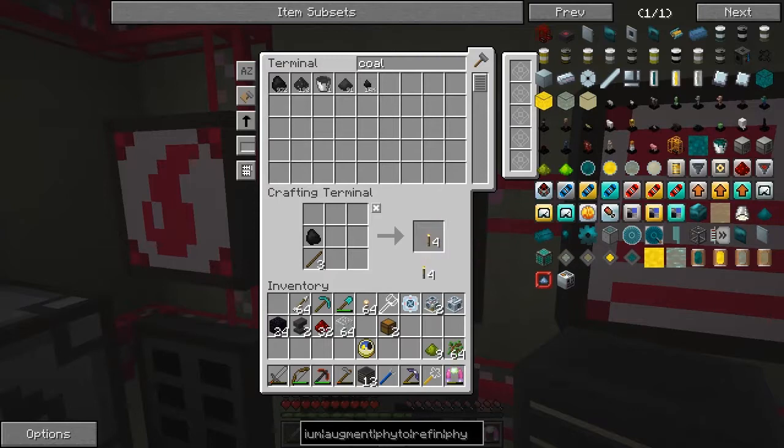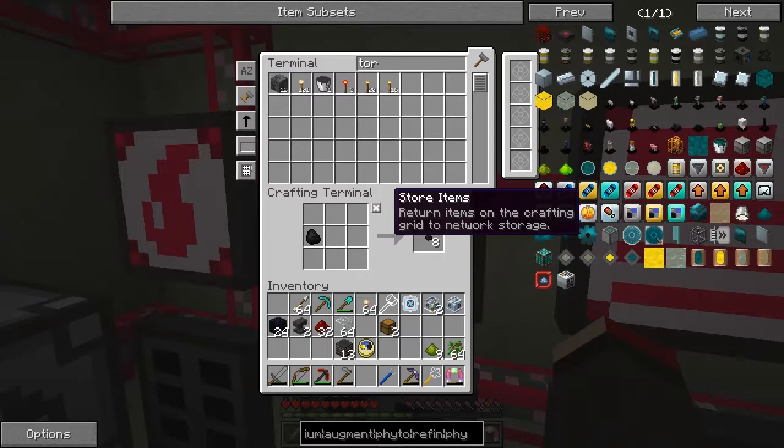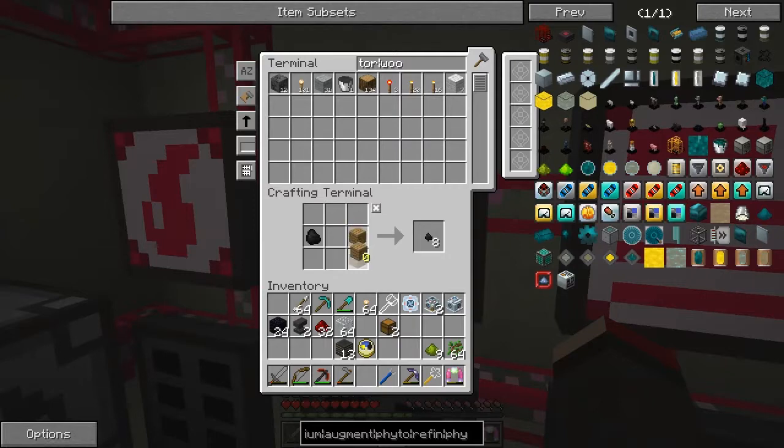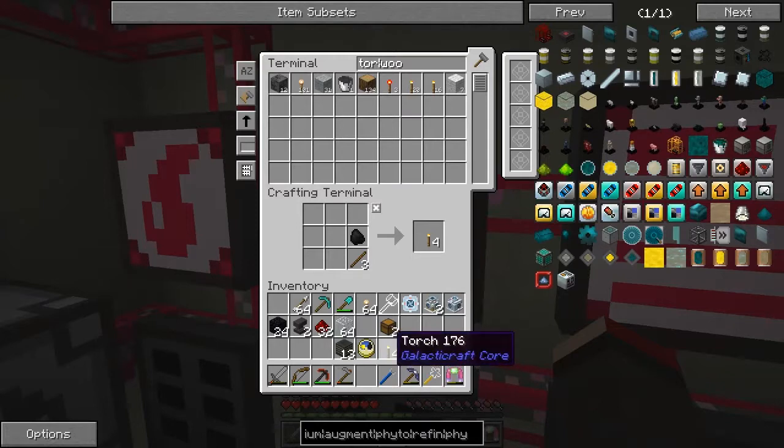When I take that into my inventory like this - is that a Minecraft torch still? Oh that's very interesting, it shouldn't be. Let's put that up there and type in torch. I've got 16 Galacticraft torch and 12 Minecraft. If I put another one of these in here, that goes into the Minecraft torch - it's not the Galacticraft torch. So I put this down to my hotbar and it becomes a Galacticraft torch. So if you put it into your inventory it doesn't; if you put it into your hotbar it becomes a Galacticraft torch.